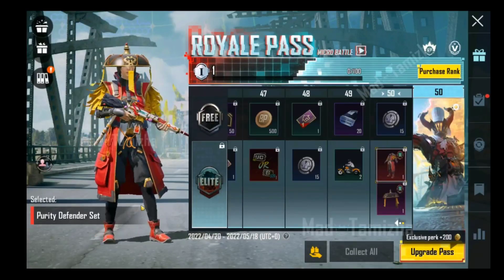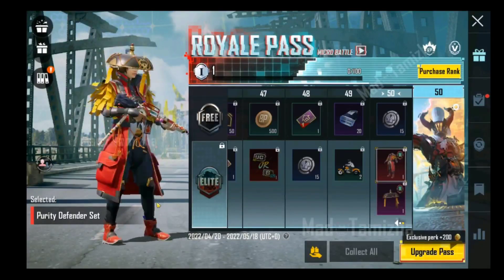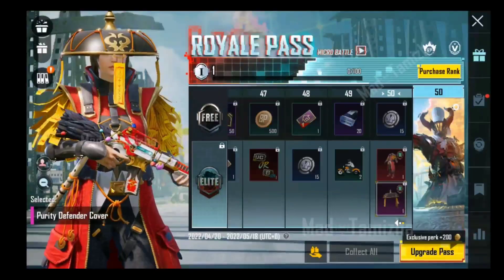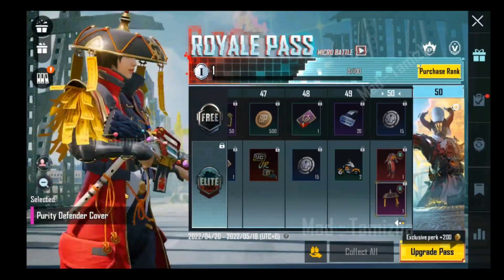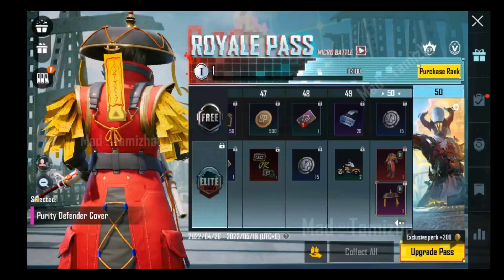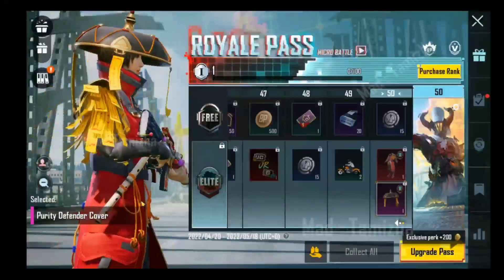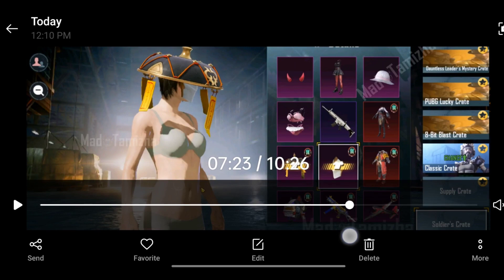It looks like ninja is a red color ninja. That's the difference — it's super. But if you compare it to the M10 Royal Pass, it's a little bit different. If you don't want to go to the Royal Pass, you don't want to go to the M10.